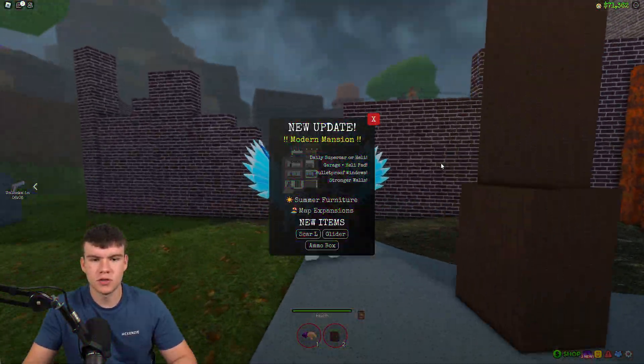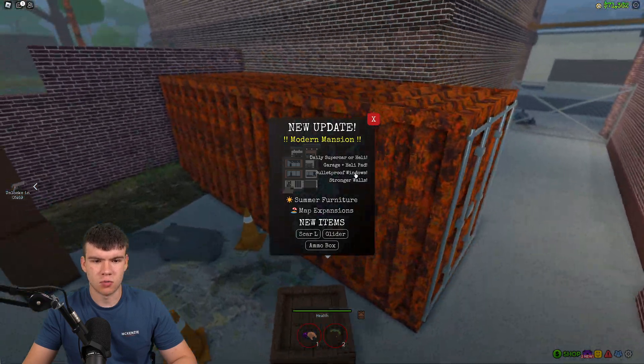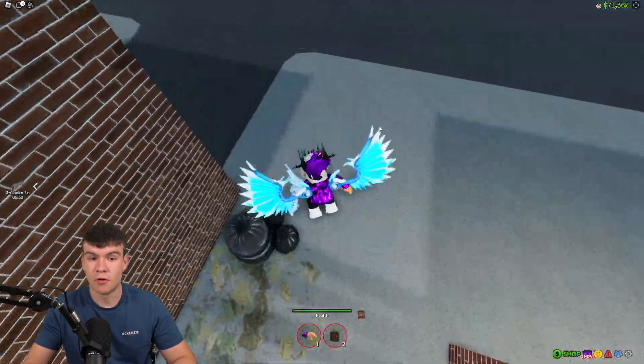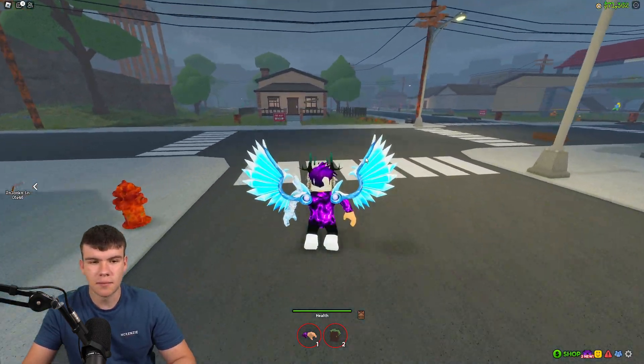What's new inside this update? You have a brand new modern mansion, a daily supercar or heli, a garage and helipad, bulletproof windows, and stronger walls. You also have summer furniture, map expansions, and some new items — a scar glider and an ammo box, which is pretty cool. That's pretty much what's new inside this update, quite a nice little update they've added.